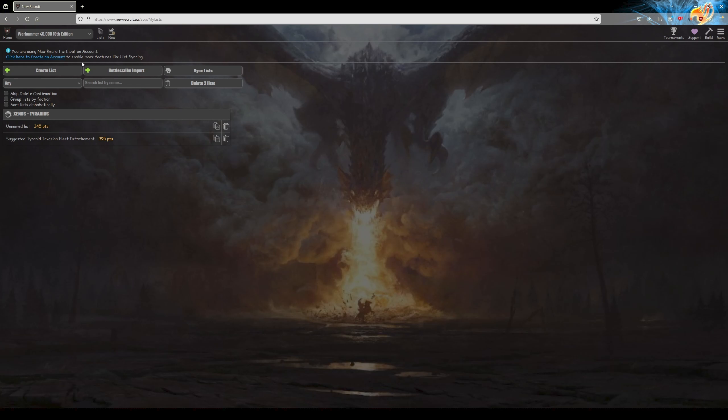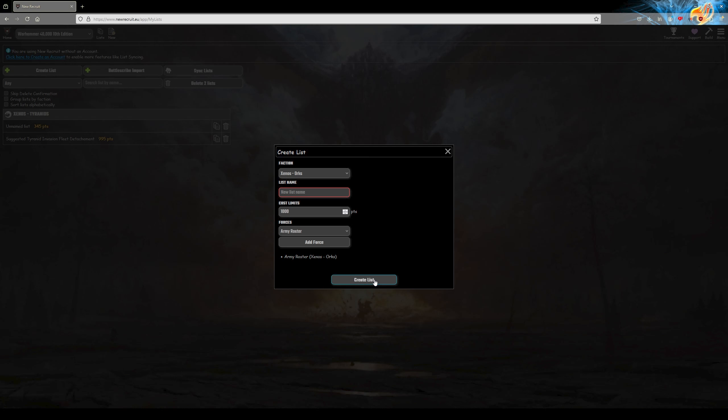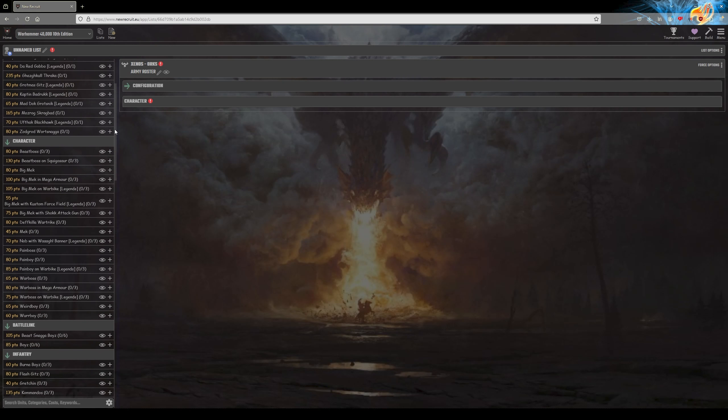If you want to design your own army, the currently recommended tool is newrecruit.eu. It's important to notice that this seems to save data locally if you do not have an account. If you clear your browser cache, change browser, or something like that, you will lose your army lists.